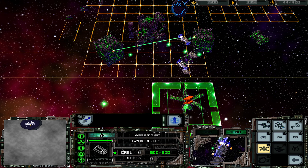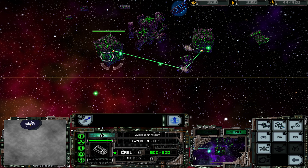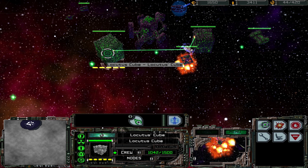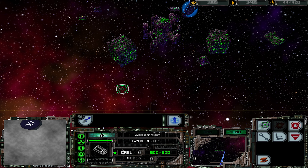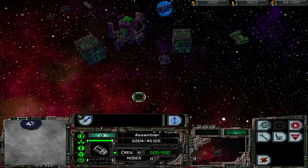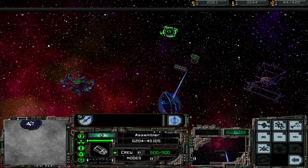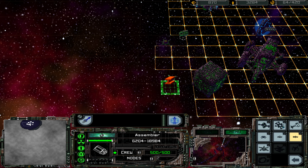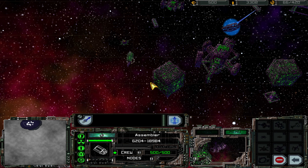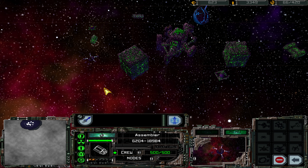I think the weapon they're using is supposed to sort of breach the shields of any enemy vessel. A bit like the episode in TNG where they fire the deflector on what would be Locutus' cube. But because they assimilated Picard, they assimilated his knowledge, and that didn't work. We're doing all right for now. We're just building torpedo defenses.